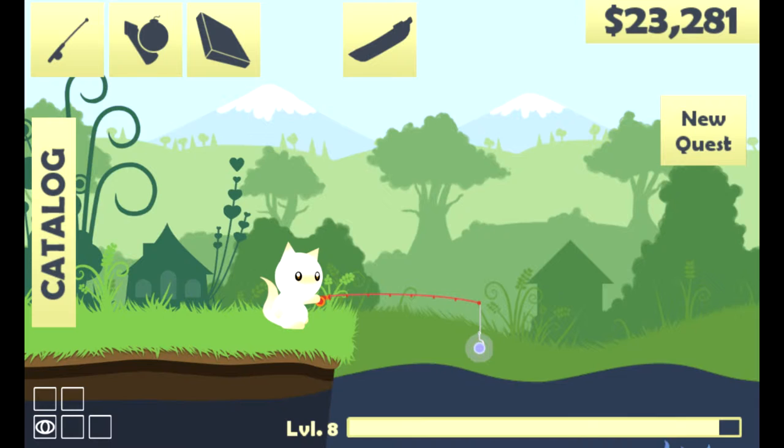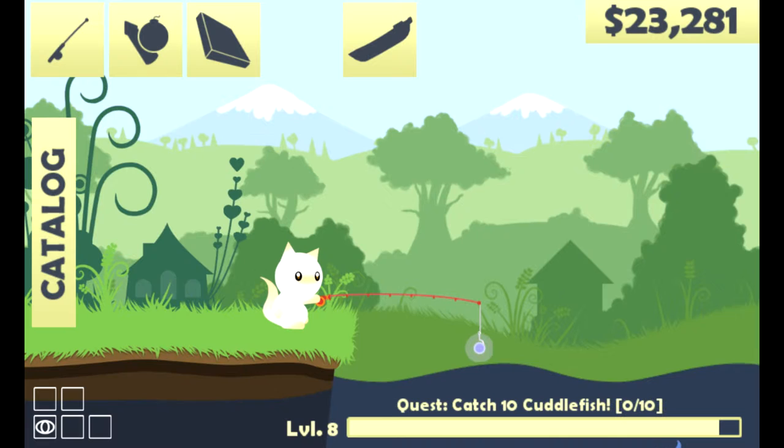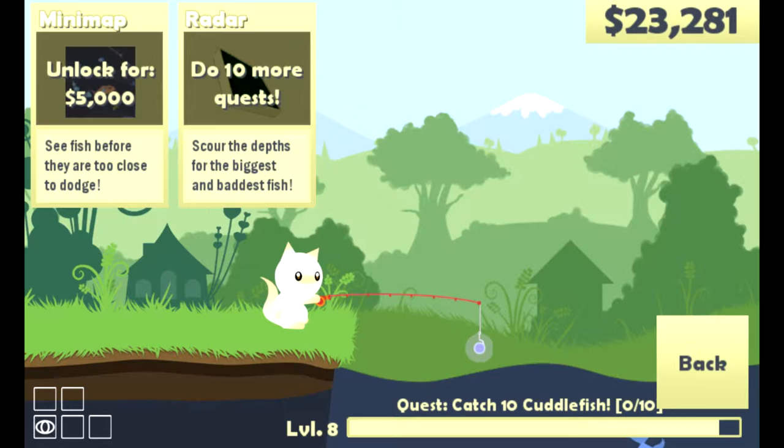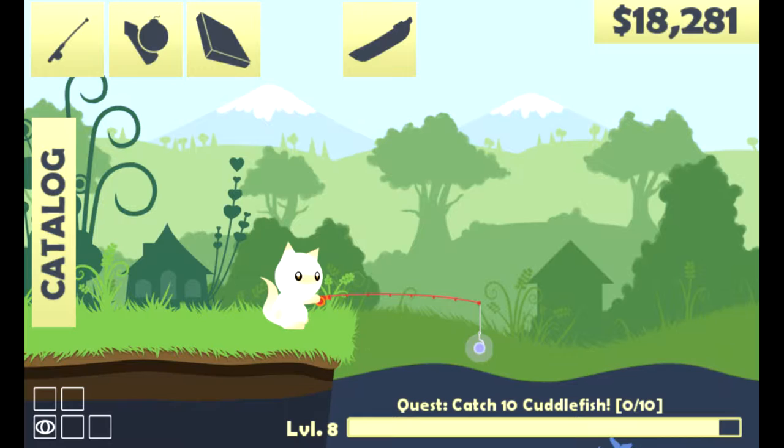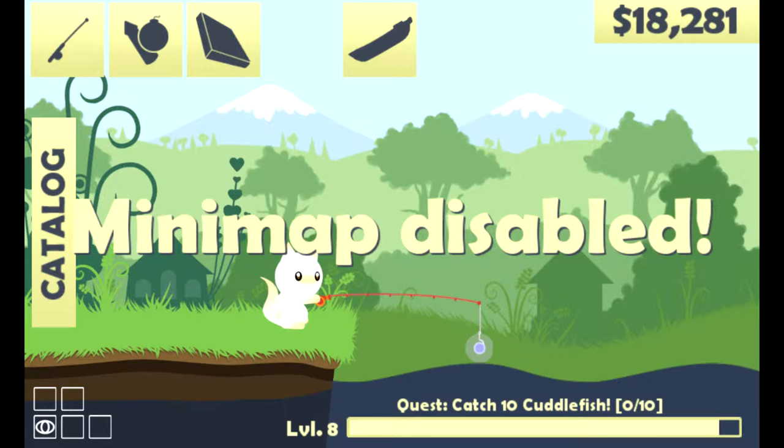Hey guys, welcome back to another episode of Cat Goes Fishing! Time for a new quest - we got to catch 10 cuttlefish. Let's check this out. Just for the sake of it, we can unlock a mini map for $5,000. Let's do that - yes, yes, yes, yes, we got that!